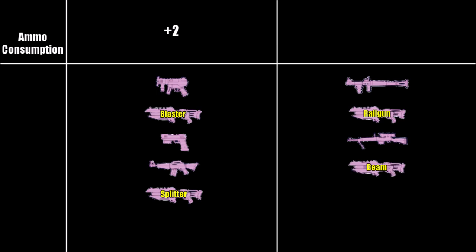Next, the increase in ammo consumption. SMGs, blasters, pistols, assault rifles and splitters consume 2 ammo more per shot. Rocket launchers, railguns, sniper rifles, beamlasers and shotguns consume 1 ammo more per shot.